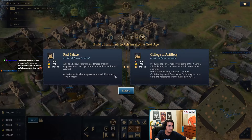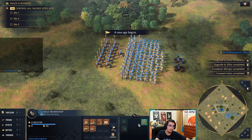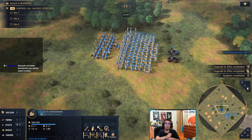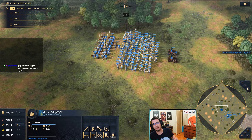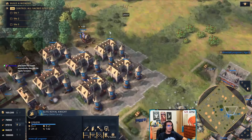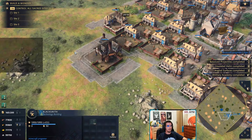Now let's talk about imperial age. What is the ultimate comp? This is something I get asked a lot. If you have infinite gold — from trading or many relics — the best unit comp you can go for is pure knight plus hand cannoneer. Hand cannoneers have the highest DPS in the game, and knights have the highest stats per supply — the highest armor and health per one supply. So those two units together are extremely strong.